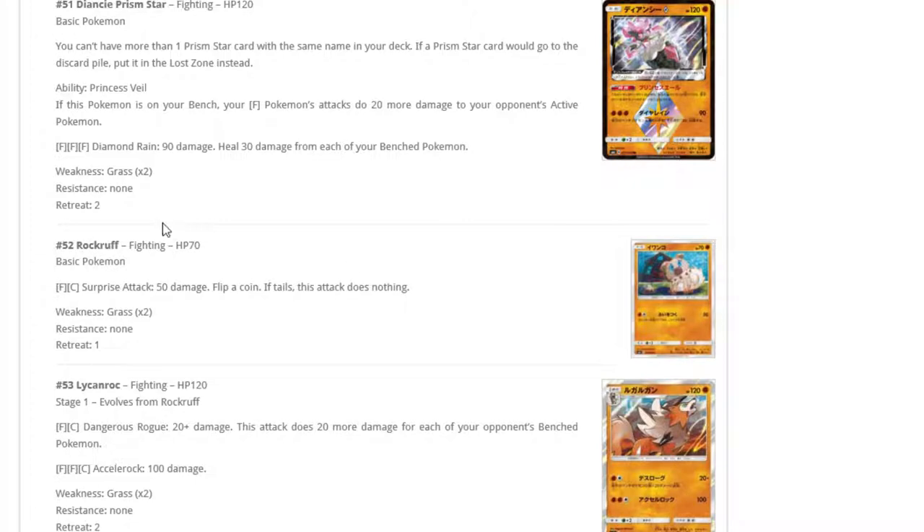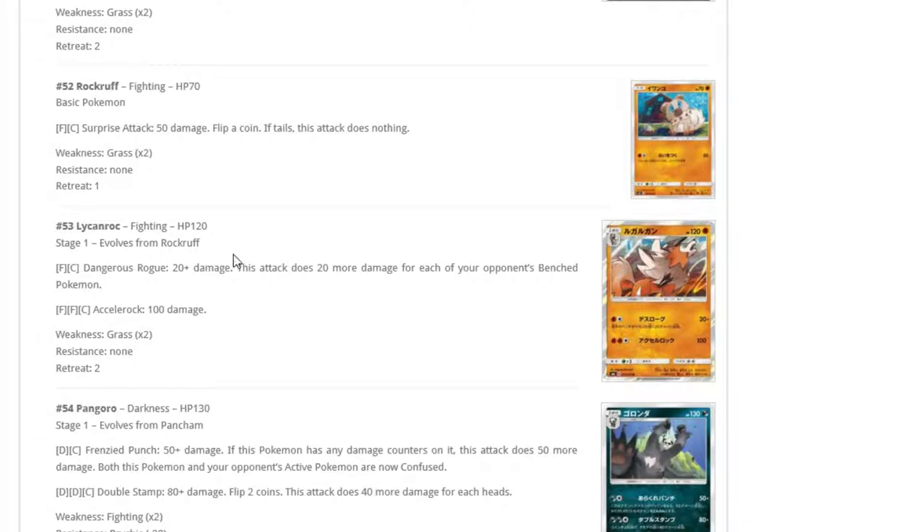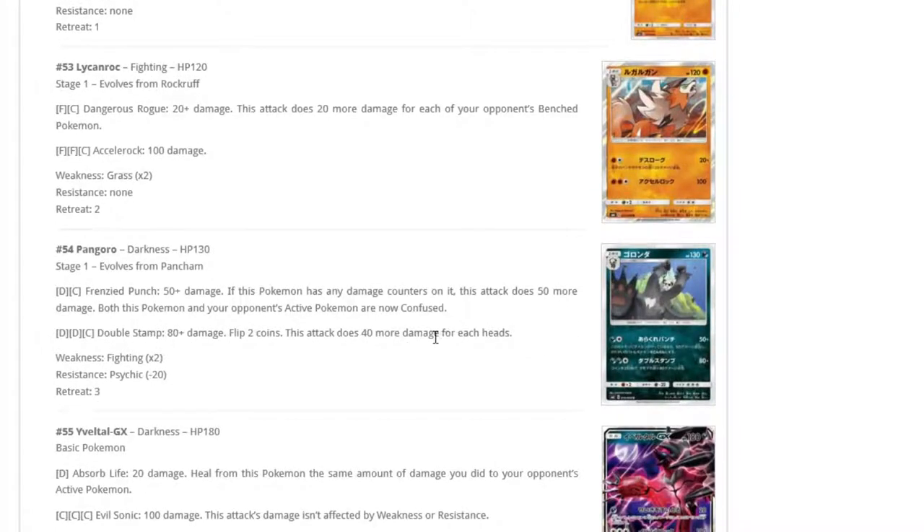New Rockruff with 70 HP — better than the 60. Surprise Attack does 50 damage, flip a coin — if tails does nothing. We're not using it for the attack, but 70 HP could come in handy in mirror matches of Buzzwole-Lycanroc decks. Then we have a Lycanroc with 120 HP: Dangerous Rogue does 20 damage plus 20 more for each of your opponent's benched Pokémon, and Accelerock does 100. I don't see this going into any Fighting decks — just run the Lycanroc GX.